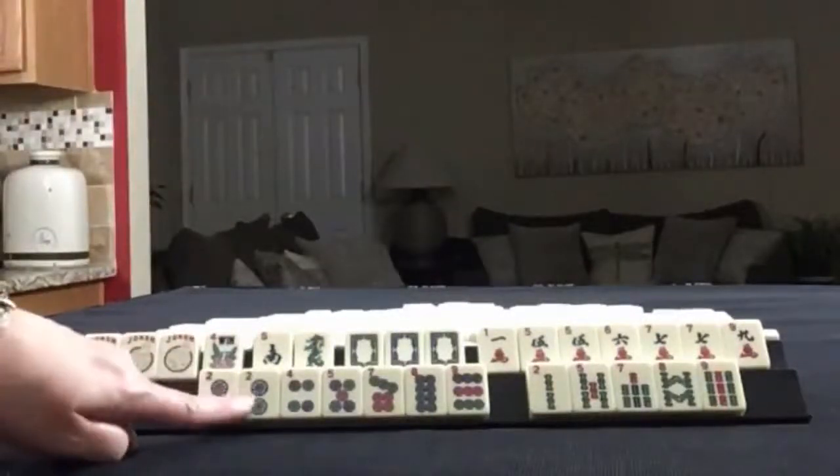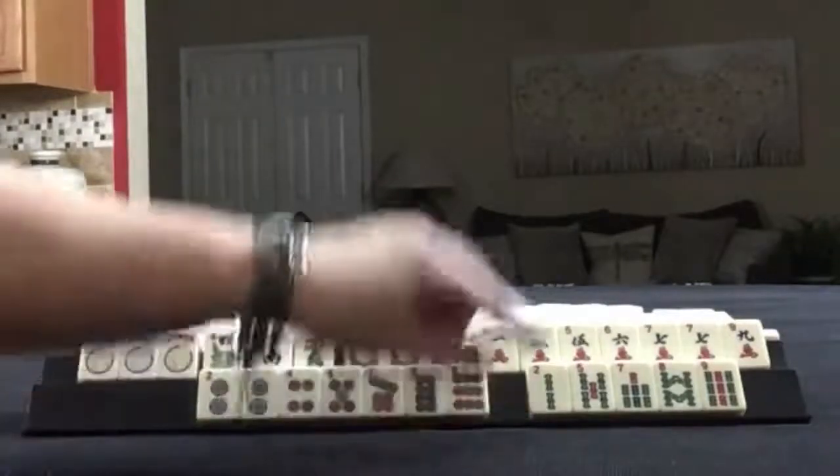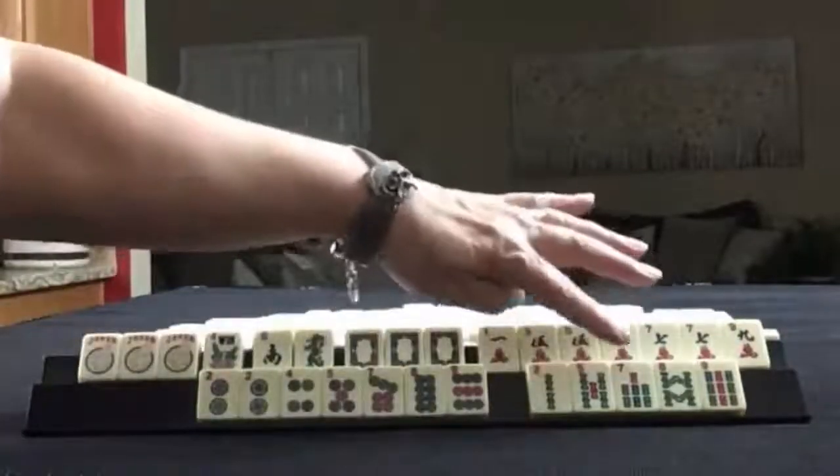In dots, we have a pair of twos, 4, 5, 7, 8, 9. And in bams, we have 2, 5, 7, 8, 9.